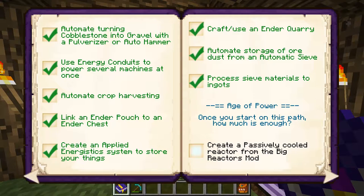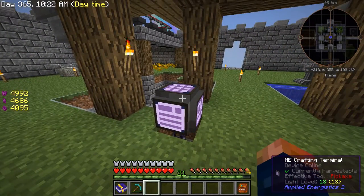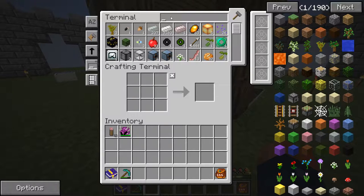We'll check out our achievement book, and here it says create a passively cooled reactor from the big reactors mod, and then we have a bunch of other big reactor related items to check off. So we need to get a basis and start off with a smaller reactor. I usually start off as soon as I get the resources with about a 3x3 reactor, but I think we can get bigger.